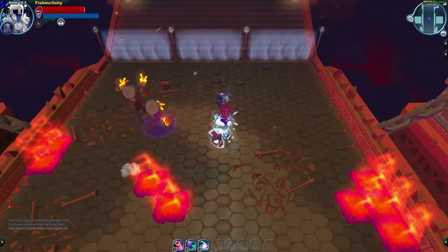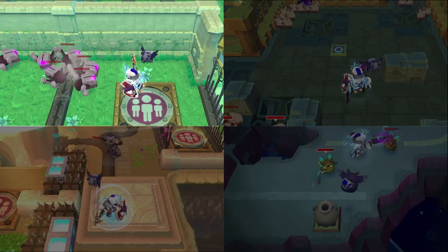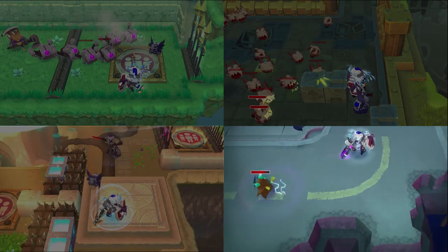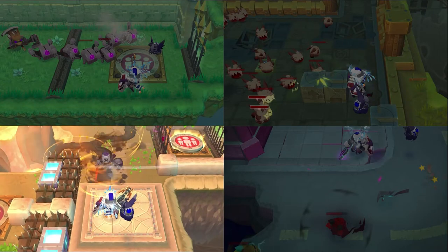Memorizing every enemy's weak points is great when using this kind of flinch. A couple more well-known examples are how scuttlebots can be flinched during their attacks, how grievers can be flinched during their dive attacks, how devlites can be flinched during their throwing attacks, or even how mecha knights and phantoms can be flinched during their combo attacks.